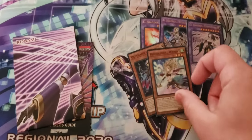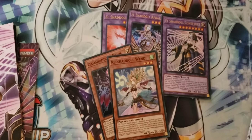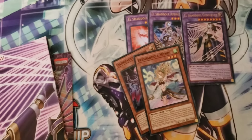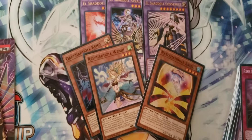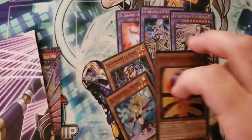Then we have Re Shaddal Wendy. This card summons regardless of it being sent to the graveyard or being on the field — it is insane, best card in the deck. And Shaddal Ariel: this card lets you summon your banished and also acts as a DD Crow, banishing 3 cards, which is pretty freaking insane.